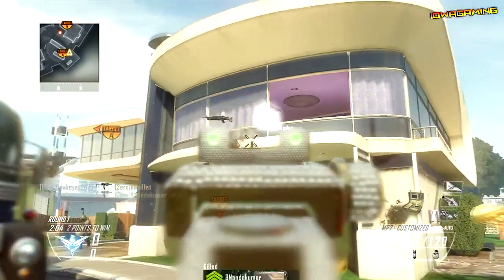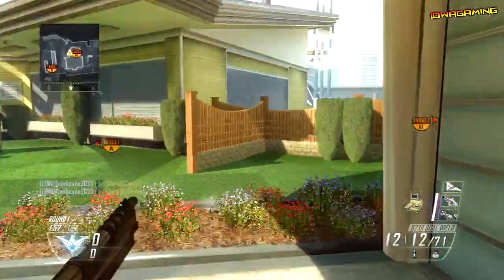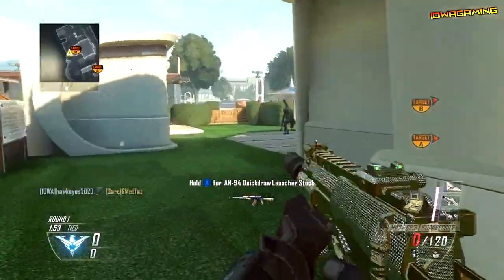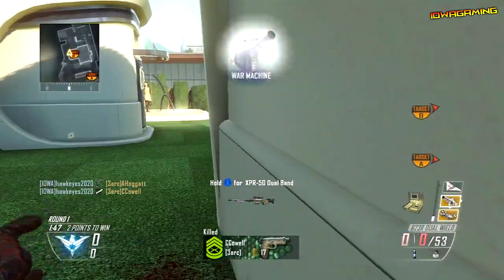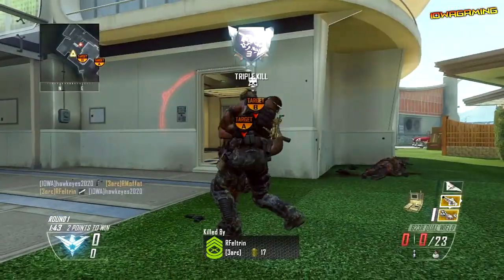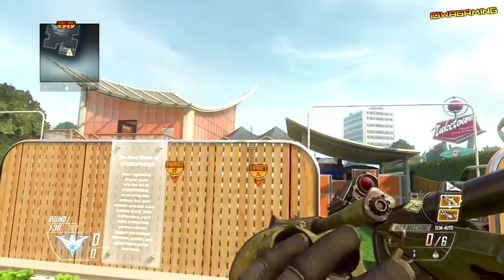It's a very simple glitch. All you want to do is get your War Machine or Death Machine and make sure you save at least one bullet so you don't completely run out of ammo. The War Machine will be easier to manage than the Death Machine, because the Death Machine shoots incredibly fast and you might burn through the ammo pretty fast. Just keep 1 to 10 bullets — it doesn't really matter as long as you don't run completely out.